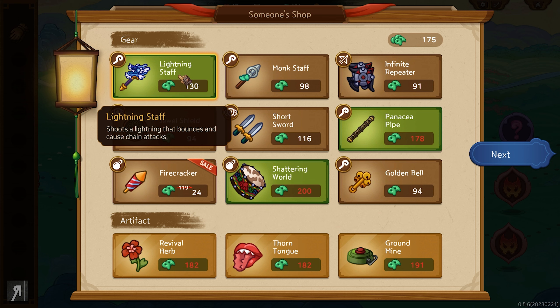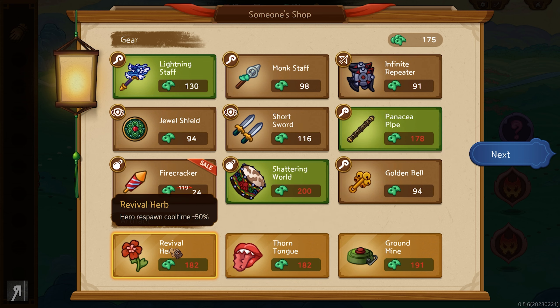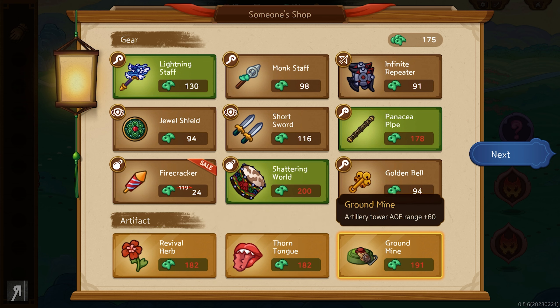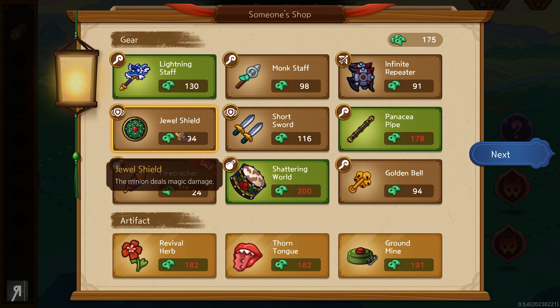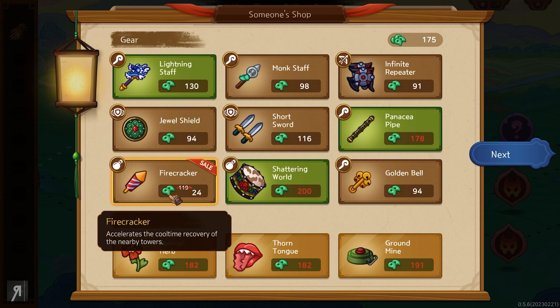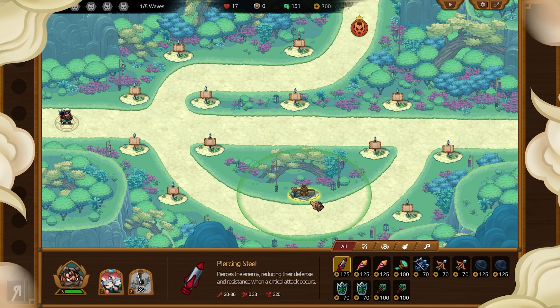Let's go into the store and see if I can buy something. Shoots lightning that bounces — learns the ability to wipe out surroundings with a shower of arrows — there's a bunch of really cool things here. I really wish I had more gems; hero respawn, all of these are absolutely incredible. Unfortunately I don't have enough for most of them, but I could get another firecracker tower for 24 gems — sure, let's do that.